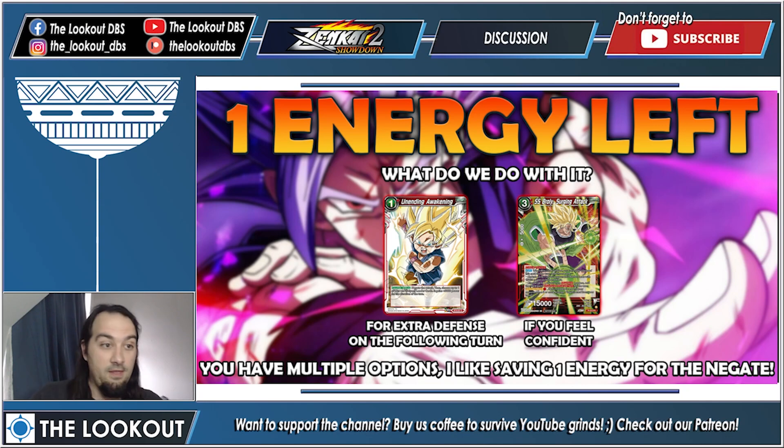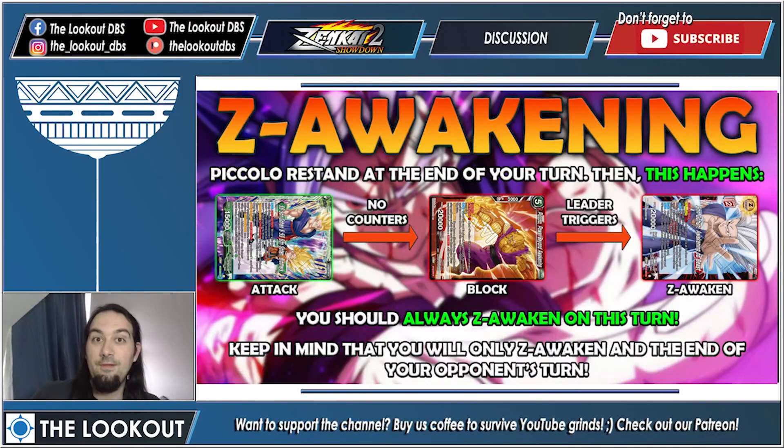With that last energy, grab a negate for extra defense on the following turn or play Broly and swing critical at your opponent. I like saving a one-energy negate depending on the matchup. Now on your opponent's turn, Piccolo restands at end of your turn. When your opponent attacks, block with Piccolo — your leader triggers — and at the end of the turn you Z-awaken. Keep in mind you still need to survive, so that negate is great for keeping your leader at baseline 20k.